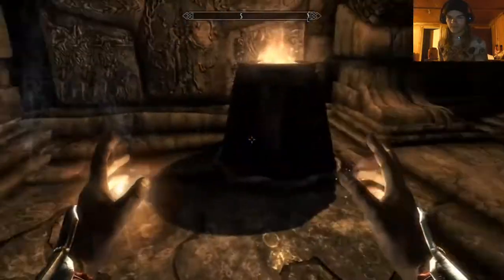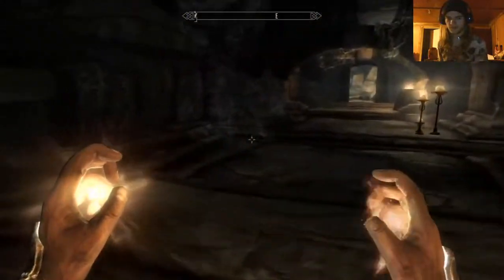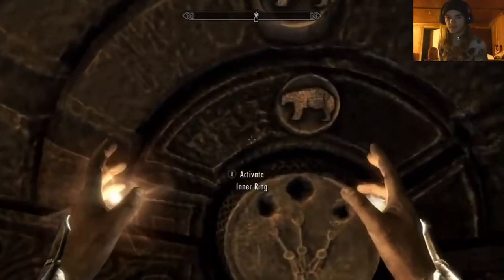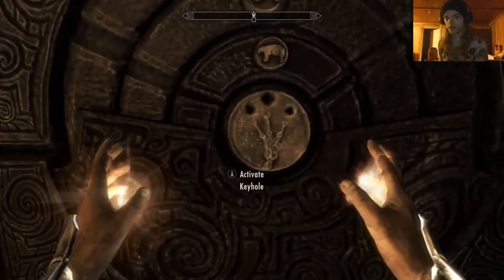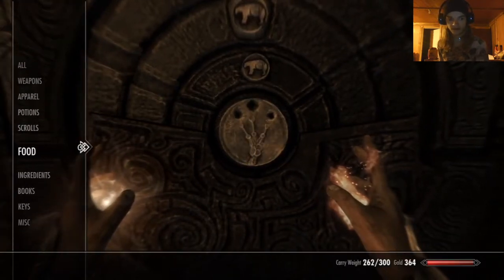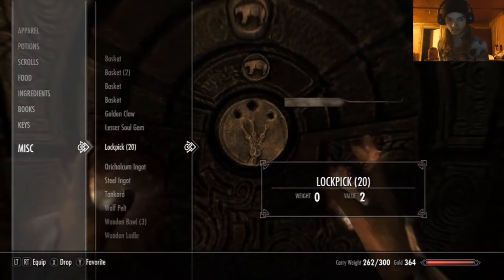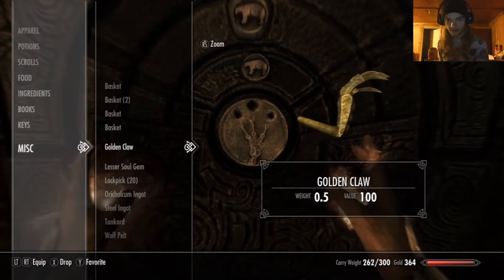We got the Golden Claw. I believe we're on our way back to return it to the dude, but it looks like this right here is what we're gonna be opening or unlocking with the Golden Claw. Cause if I go to my items, maybe it's under Miscellaneous. Yeah, it is. Right there. Yeah, that definitely looks like it.